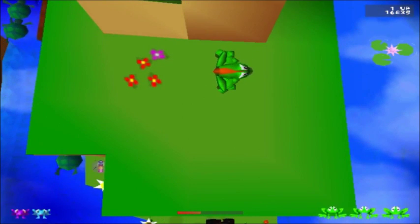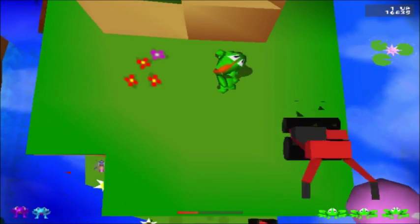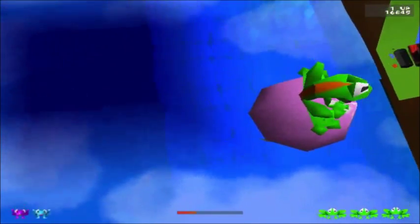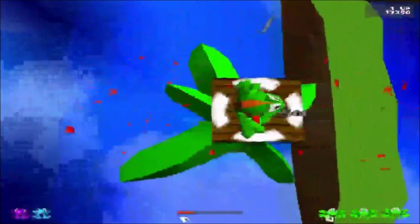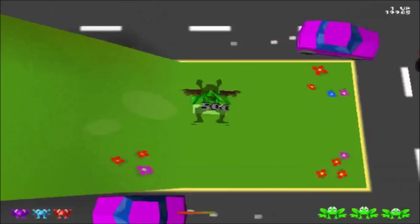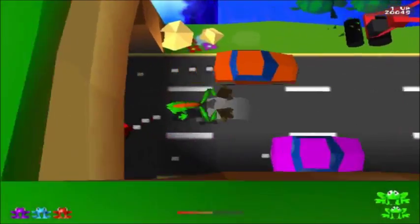We're waiting for the bullion to appear. There it is! And the angle's purposefully really bad. And red frog is saved. Excellent. Now for the easier frogs — I say easier; they're still not easy.